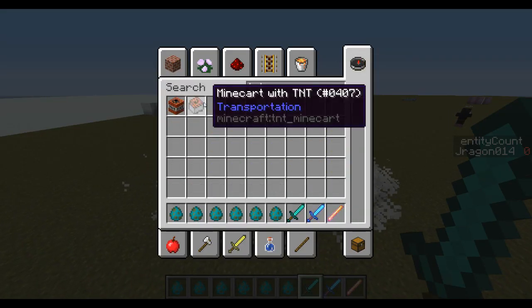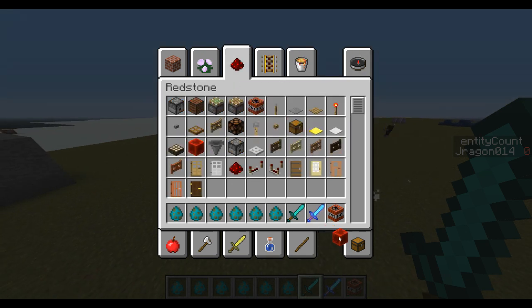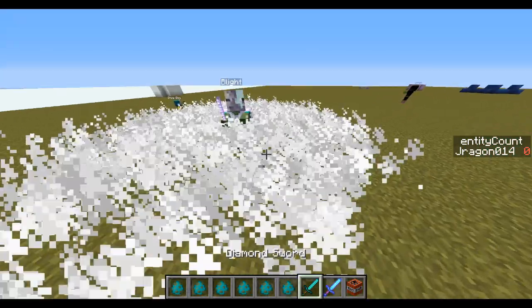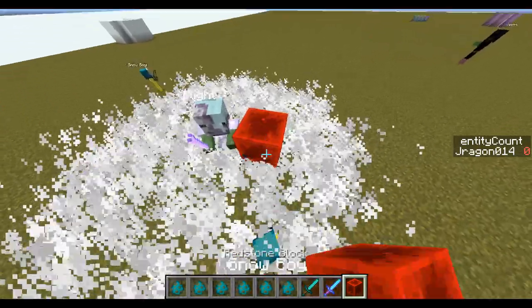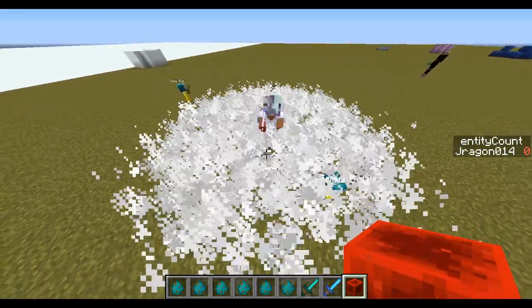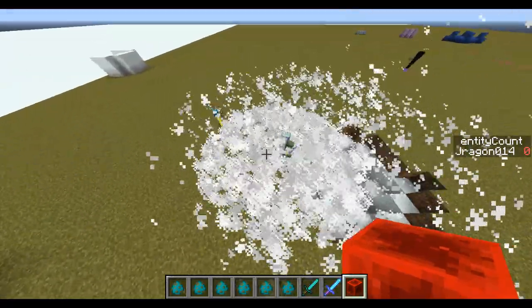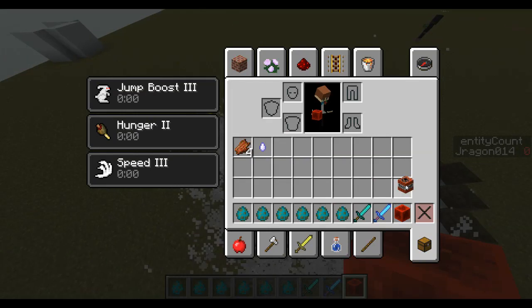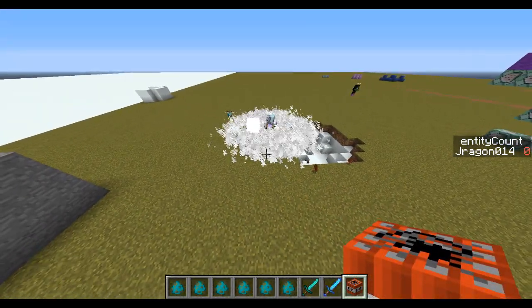The Blight has a ton of health and does a shocking amount of damage. The best way to kill him is actually via TNT. Let's grab some TNT — as you can see, as soon as we ignite it he starts taking damage when he's around it. You have to do that quite a few times but it is a lot faster and more reliable than just attacking him.